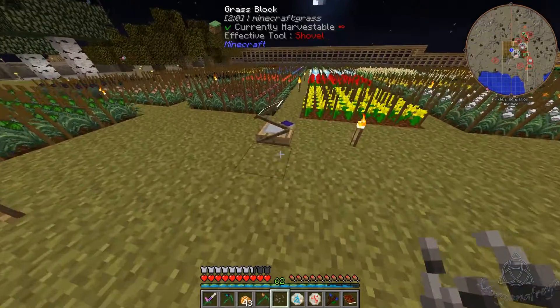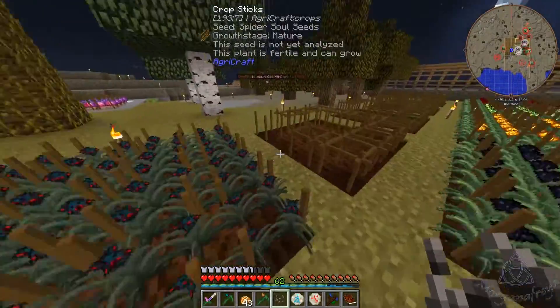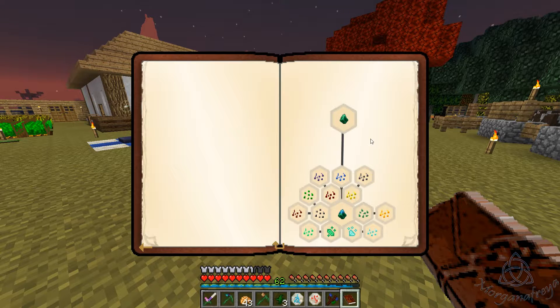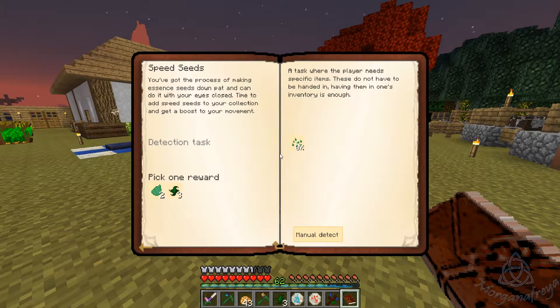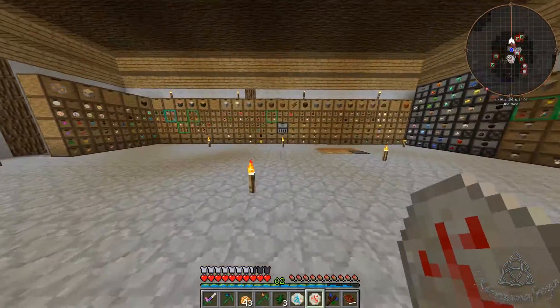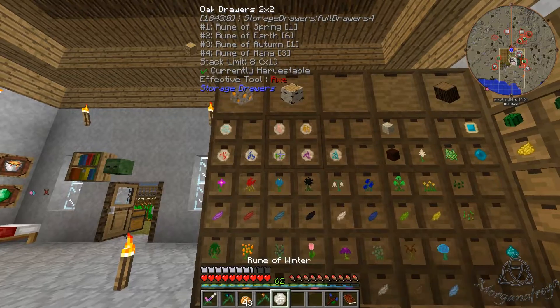We have our rutile seeds - and I honestly don't know if I'm saying that right, but that's what I'm calling it, because that is how it's built. Get those going. Speed seeds - 'Time to add speed seeds to your collection and get a boost to your movement.' Not too worried about movement boosts, and I don't believe we need that for what we are going to be doing, so let's get these put away.